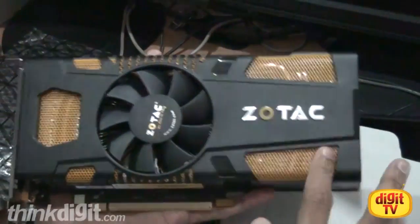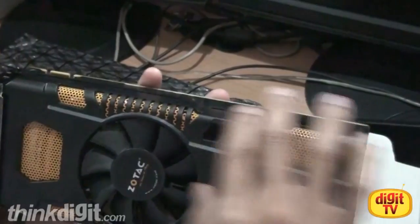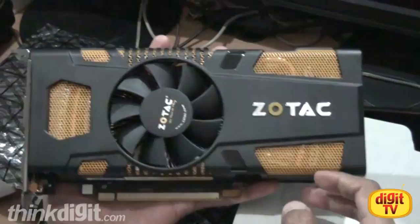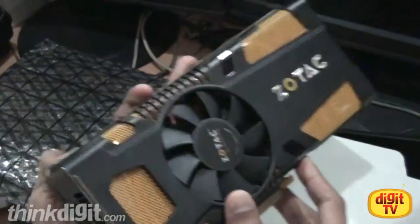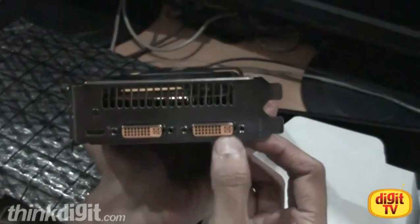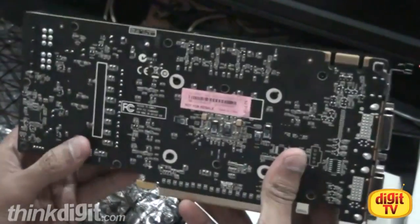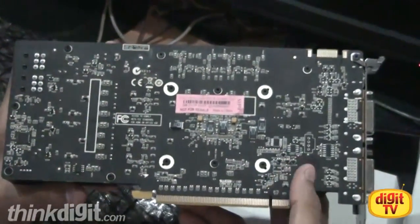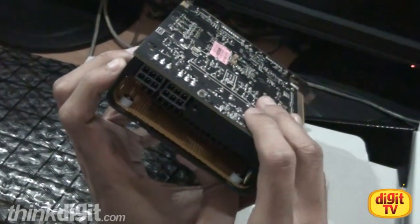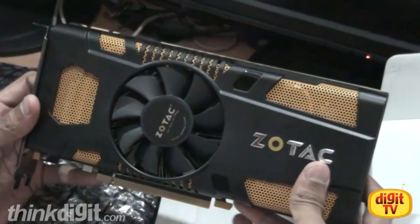You're really fascinated by the design — this yellow-grill open design which fills up the gap between the metal chassis. Not just aesthetically pleasing, but it also helps in keeping the card cool. It has the standard 2 DVI ports and 1 HDMI port, also present on the reference NVIDIA GTX 560 Ti. It has 2 six-pin power connectors.